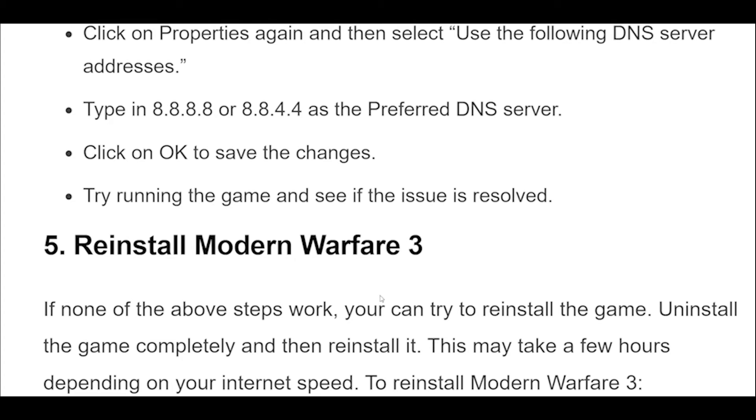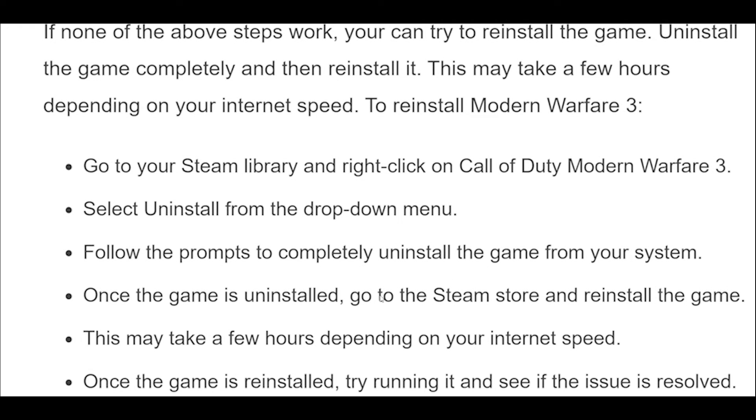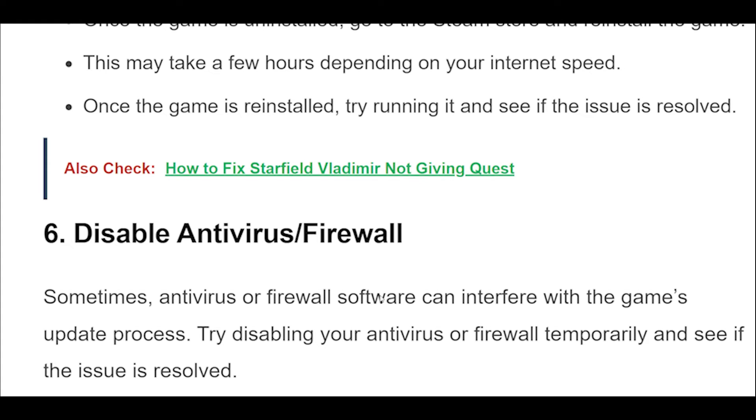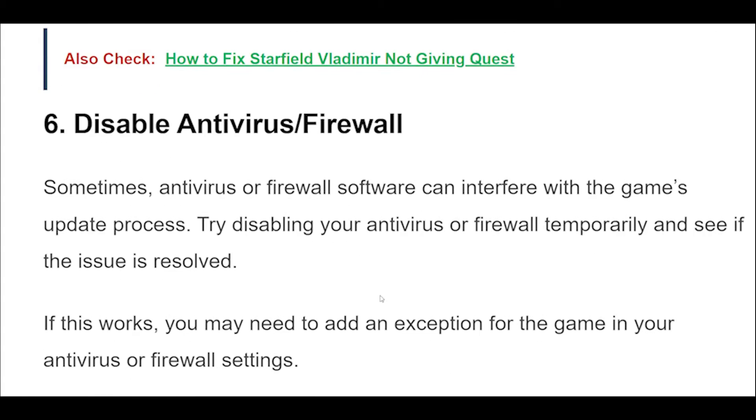If none of the above steps work, you can try to reinstall the game. Uninstall the game completely and then reinstall it. This may take a few hours depending on your internet speed. To reinstall Modern Warfare 3, go to your Steam library and right-click on Call of Duty Modern Warfare 3. Select Uninstall from the drop-down menu and follow the prompts to completely uninstall the game from your system. Once uninstalled, go to the Steam store and reinstall the game. Once reinstalled, try running it and see if the issue is resolved.